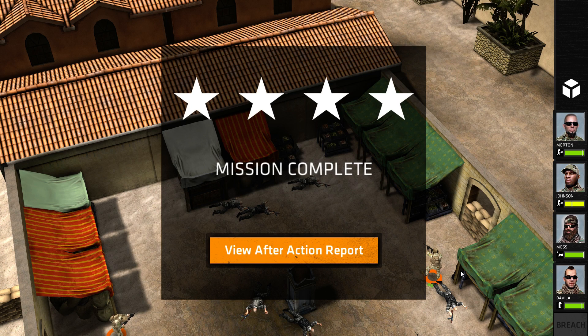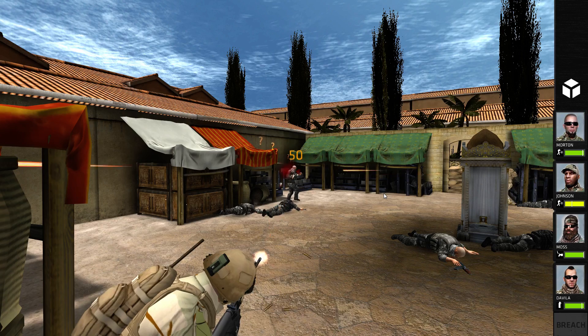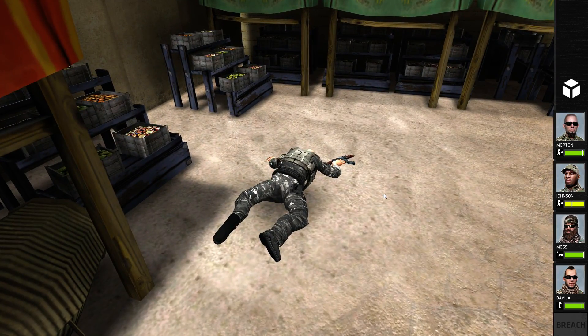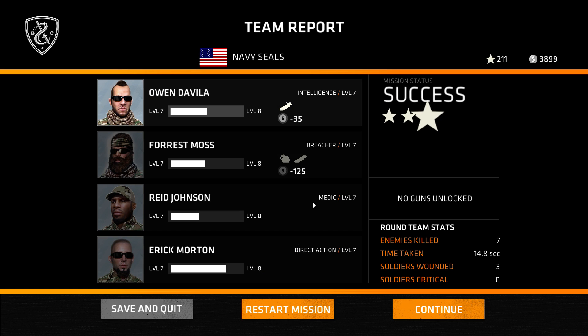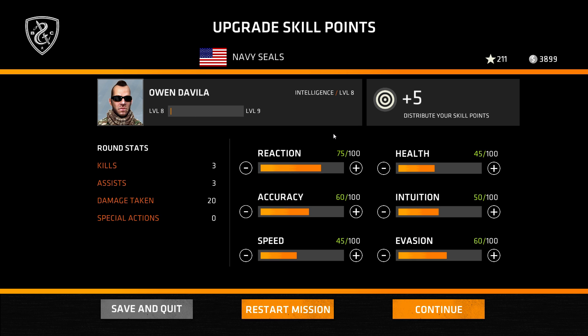Sweet! That actually went better than I expected. That flashbang really worked out. Level up on two characters as well — that's pretty sweet. So I had three soldiers wounded and it took 14.8 seconds to take out seven enemies. That's decent enough.